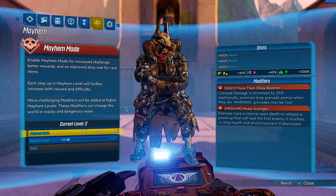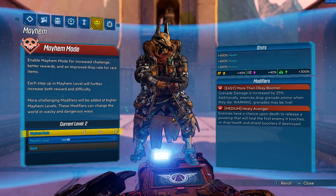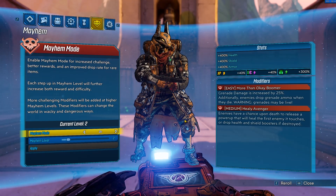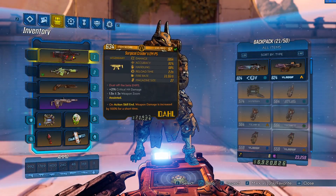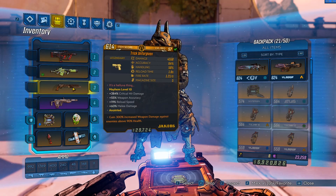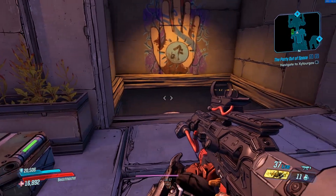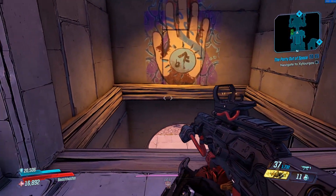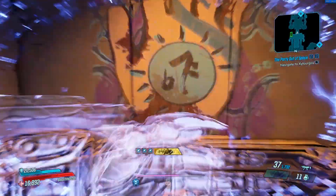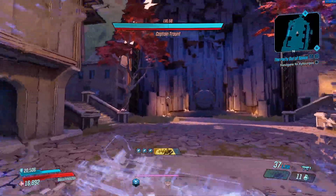Right now I am in Mayhem 2 just because it gives enemies a bonus to health, shield, and armor, and we also get the More Than Okay Boomer modifier, so we can basically one-tap Trant for the most part. Right now I'm just going to have the Craders out, but if you want to get really crazy you can hold an Unforgiven and hit even higher damage numbers — it's insane. This build is built around grenades to do the most damage possible.